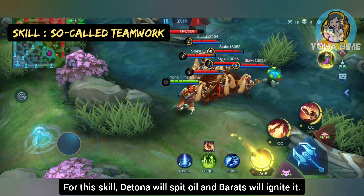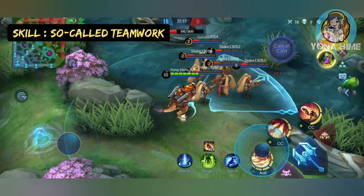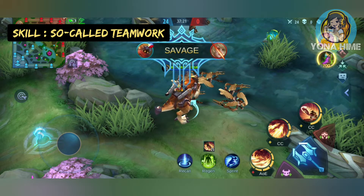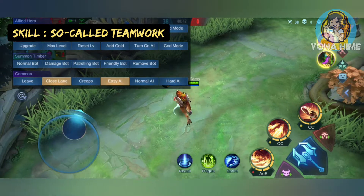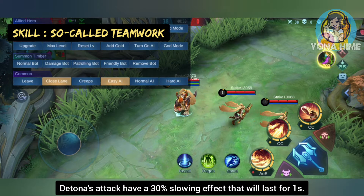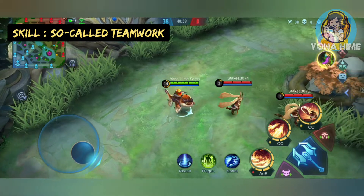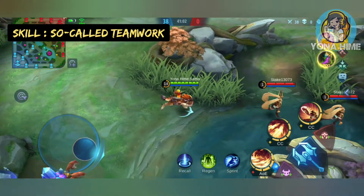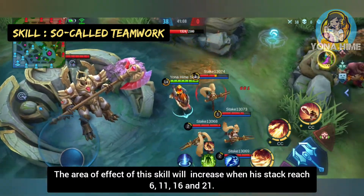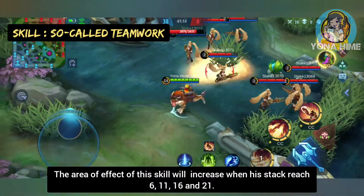For this skill, Detina will spit oil and Barats will ignite it. The attack will last for one second. Detina's attack has a 30 percent slowing effect that will last for one second. The area of effect of this skill will increase when his stacks reach 6, 11, 16, and 21.